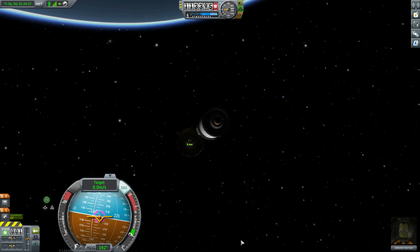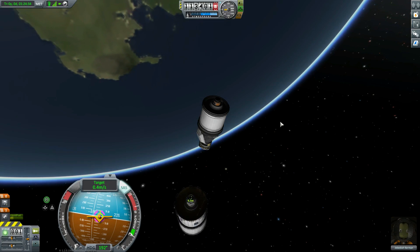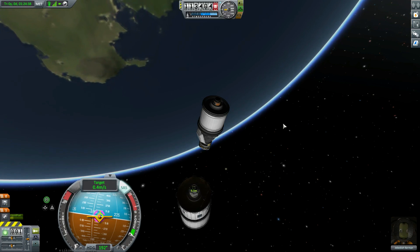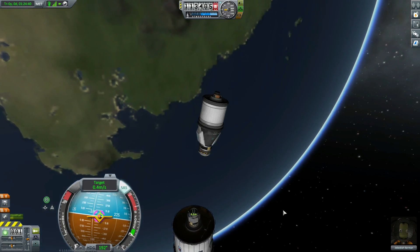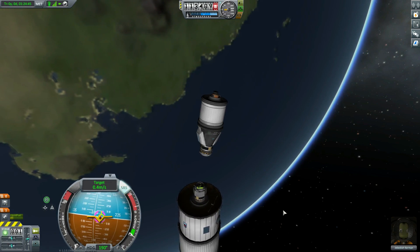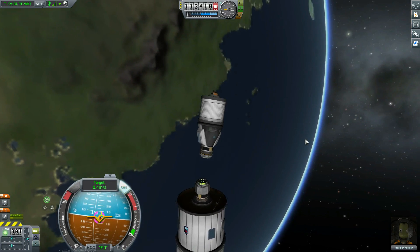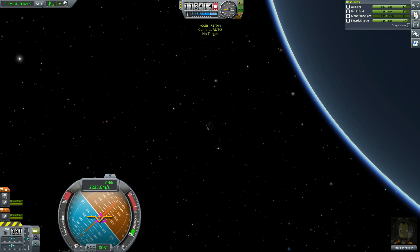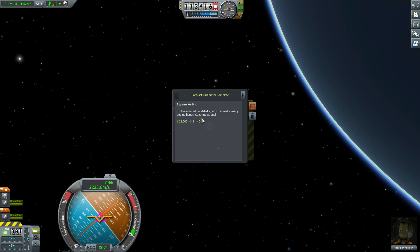I'm going to drop a quick save — F5. Actually let me try Alt-F5; I can't do that and I'm going to report it as a bug. Okay Jeb, let's just head at this docking port — we are a little cockeyed, not a big deal. I'm just going to come down here, bonk into it, turn on fine controls... and bam! We just got two contracts — it's like a vessel handshake with minimal shaking and no hands.